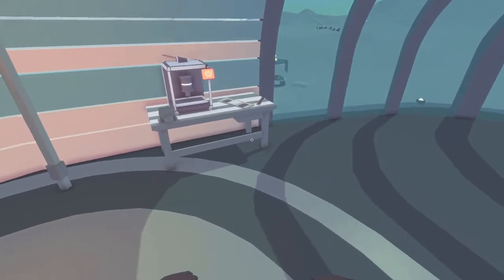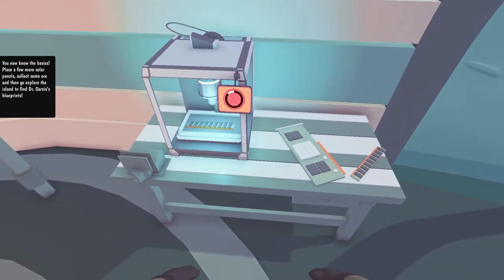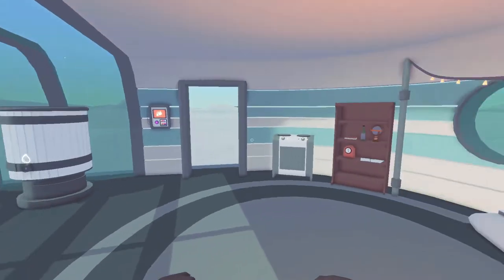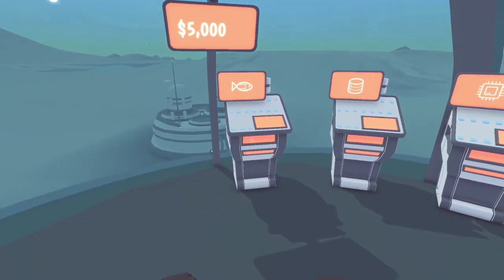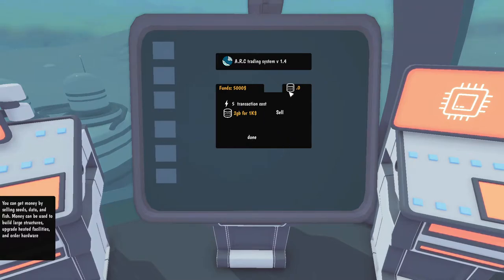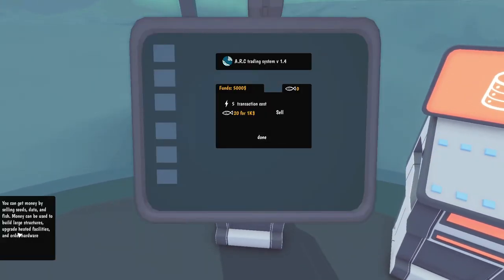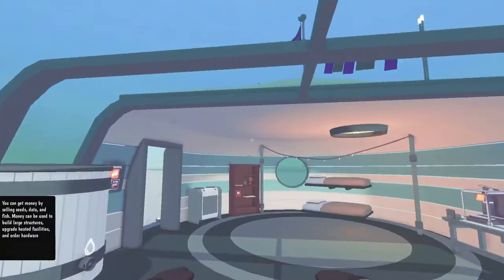I needed to weld hardware. Keep producing hardware to expand your base and increment your research capabilities. You now know the basics — place a few more solar panels, collect some ore, and then go explore the island to find Dr. Garcia's blueprints. But how do I know how much I have of everything? I know I have 5,000. You can get money by selling seeds, data, and fish. Money can be used to build large structures, upgrade heated facilities and order hardware. So I guess I can go fishing.